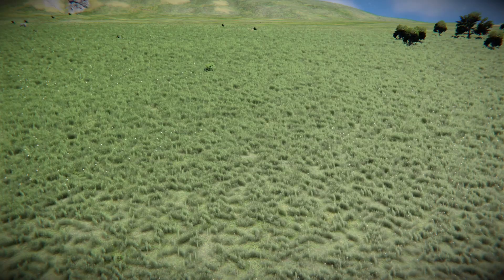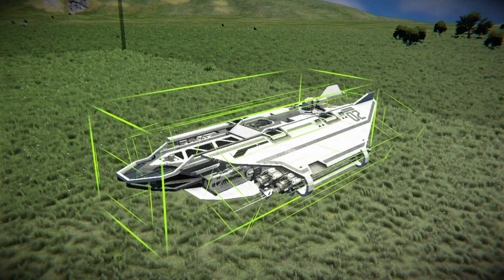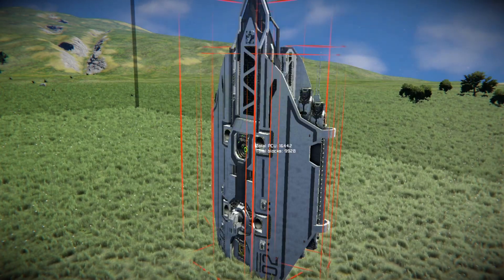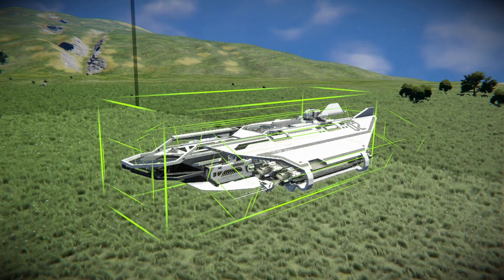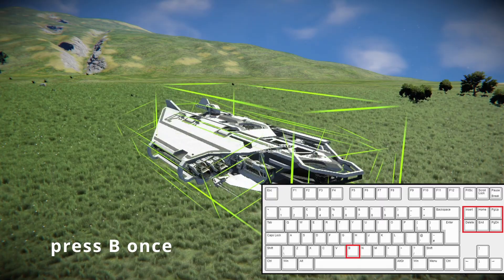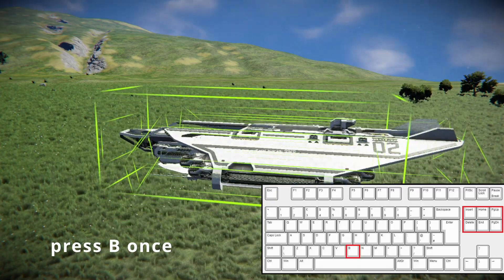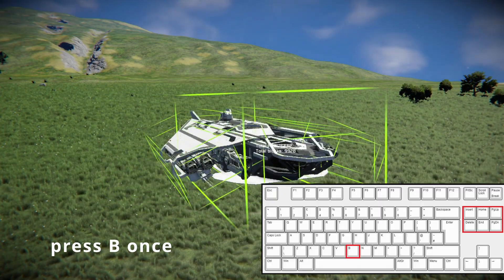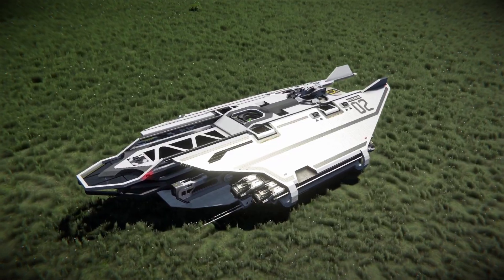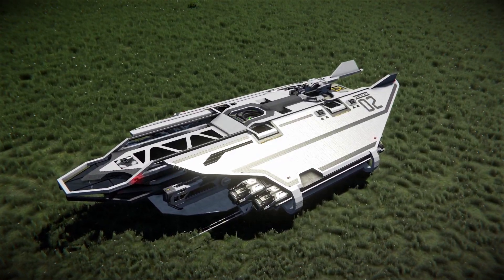One last tip for today: if you are in admin mode or playing creative and you want to spawn a build but don't want to be limited to the 90-degree placement options the game normally allows, just press B and you will switch to a freely adjustable placement angle.